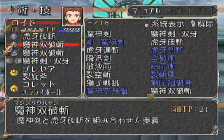Second thing is Lloyd now has access to Demonic Tiger Blade. If you can't read Japanese, that's what these two are.